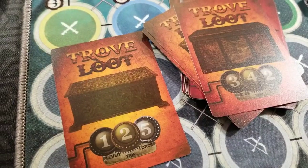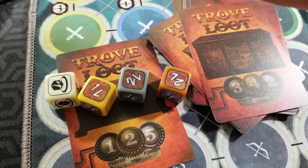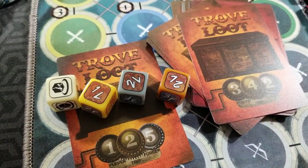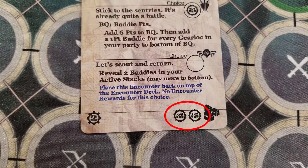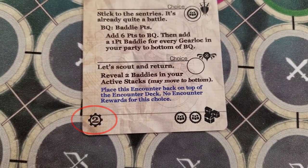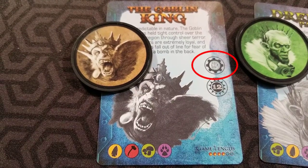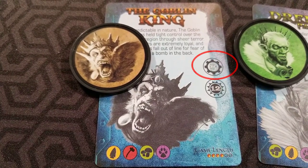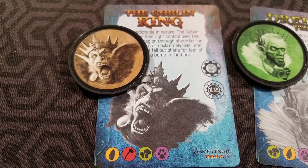Trove loot are very powerful items locked away and can only be attained by performing a special lockpicking process. Training points that you will use to upgrade your Gearlock, and progress points that will advance you closer to facing the tyrant. After accumulating enough progress points, you can then challenge the tyrant and face them in battle. Kill the tyrant, win the game.